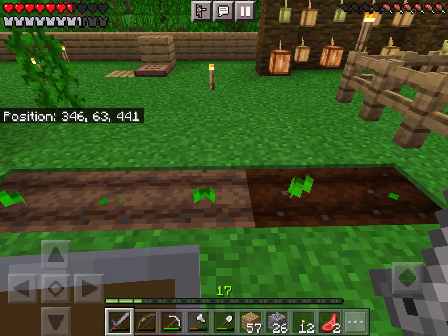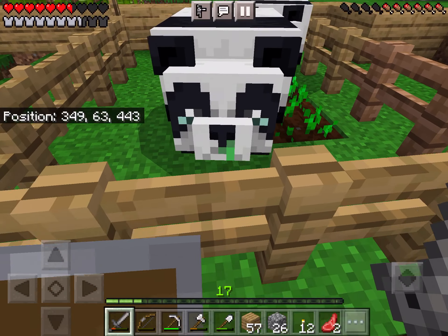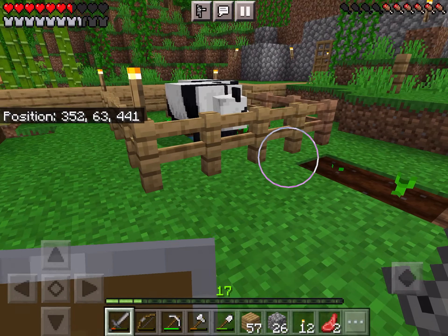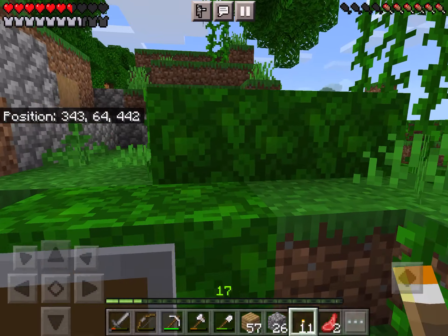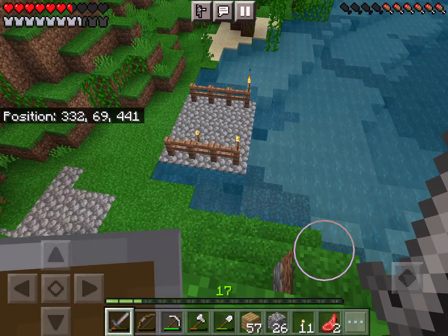These melons are still not growing. I don't understand why. Even if they did need water, this would be close enough and light shouldn't be too much of a problem. There's no torch so I'm confused. Maybe there's some setting I forgot to put there.